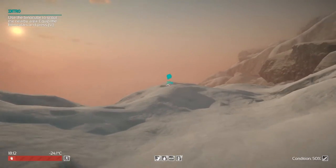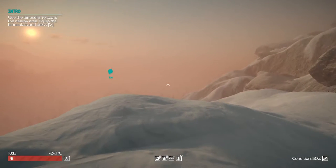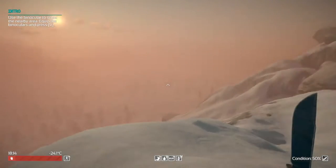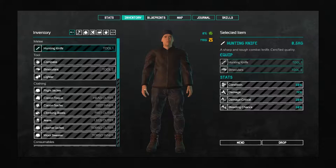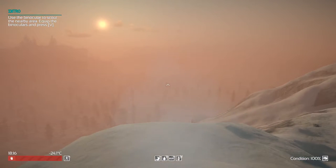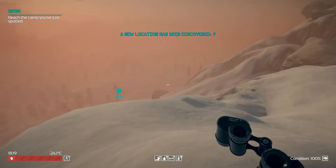No more storm. So we come up here to this little spot. And I'm not exactly sure what we're supposed to do now. Use the binoculars to scout the nearby area — equip binoculars and press V. Okay, so what we've got to do is go into our inventory and click on the binoculars. They are equipped already, so that's good. So we just go to 2, press V. And there you go — it's going to do it for us because it is story mode. We're just kind of following the story. It looks like there's something down there, so we're going to go ahead and check that out.